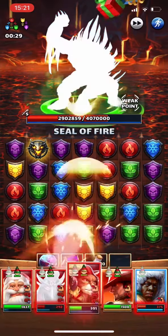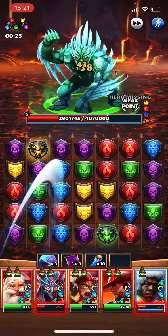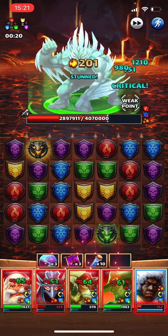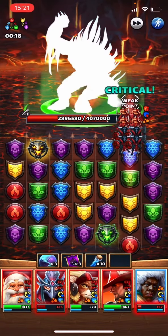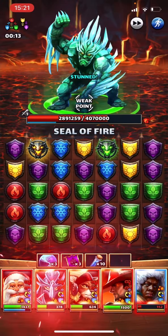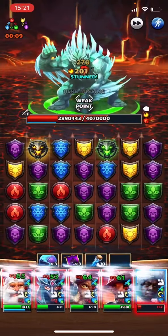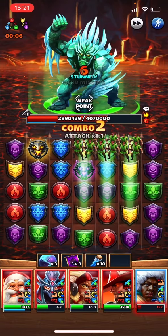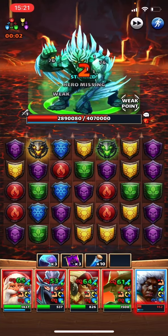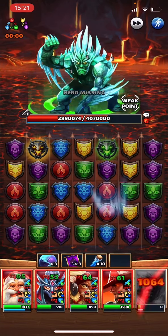I think they do need to bring out an attack-boosting red hero. In yellow they have Wu and Guardian Gazelle, green they have Tarlak, blue they have Mickey. They don't have any for purple or red. So hopefully there'll be one coming soon, maybe in season four, which I'm very excited for. I want to see what the new heroes are like and whether they're going to be anything like a patch on season three heroes, because the season three heroes really destroyed the meta.